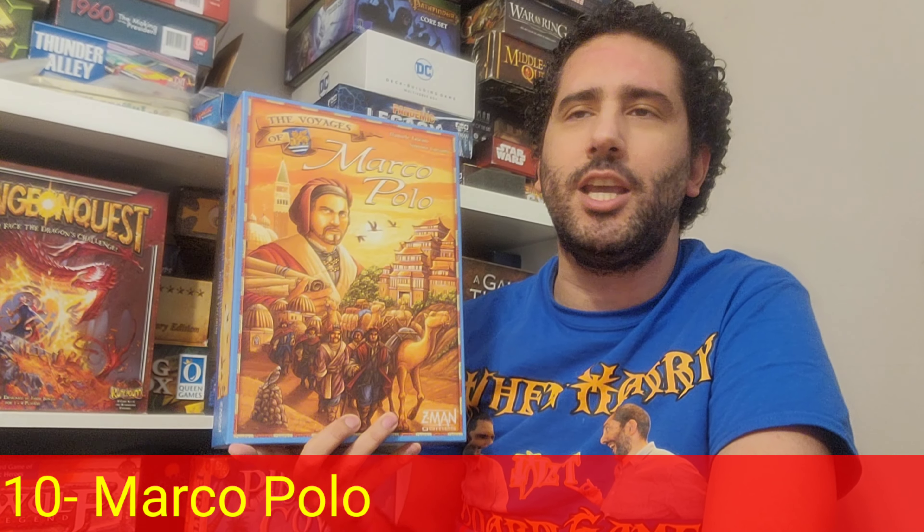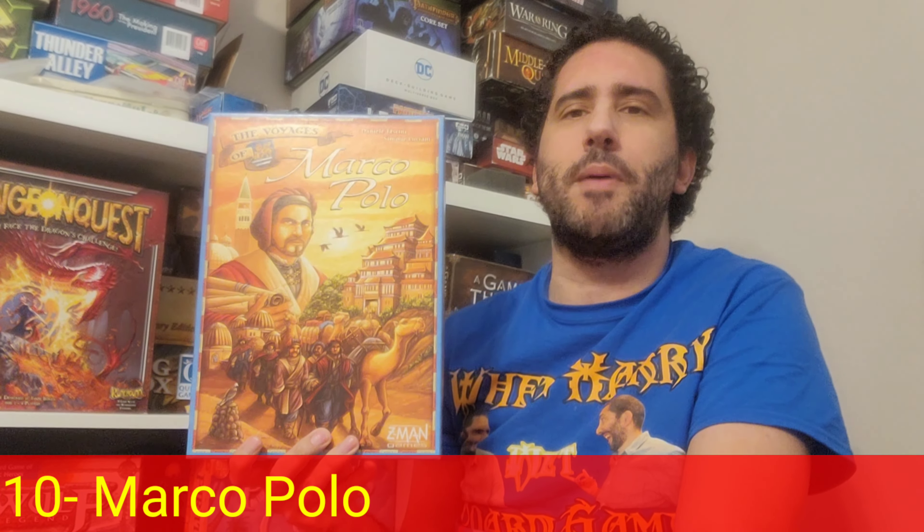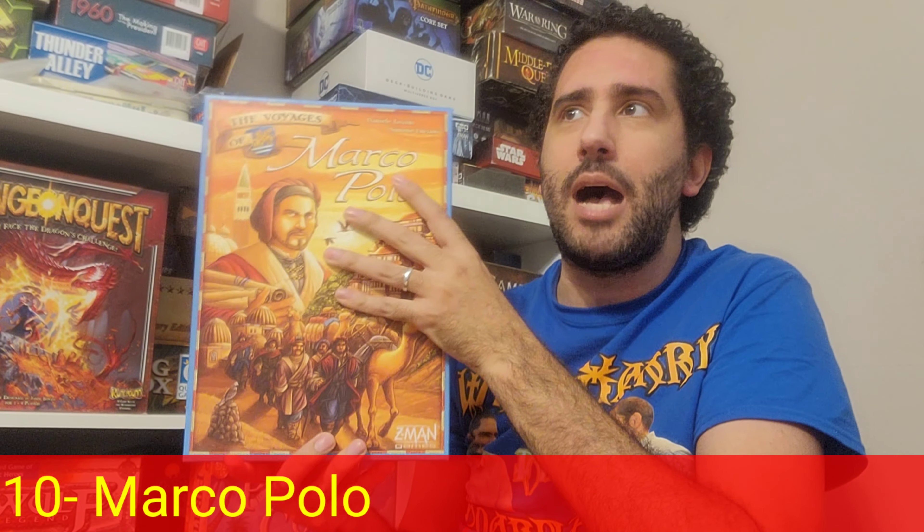My number 10, which is one of those new games to me on this year's list, is Marco Polo — designed by Simone Luciani and Daniel Toshini, published by Z-Man Games. They had a second edition a few years back, and this is a very popular worker-placement game with dice placement, where your dice are your workers, with lots of cool things going on.